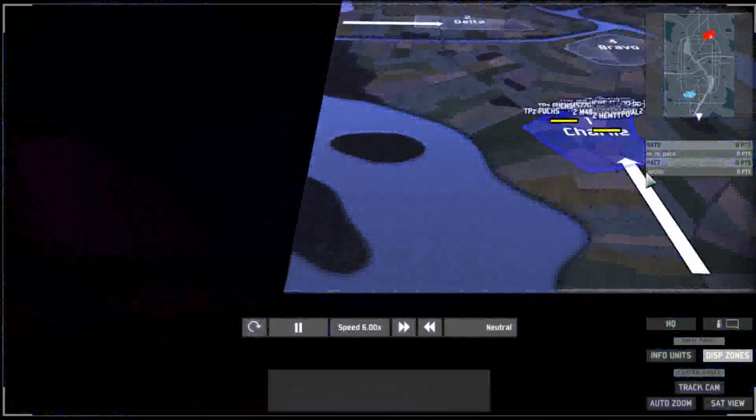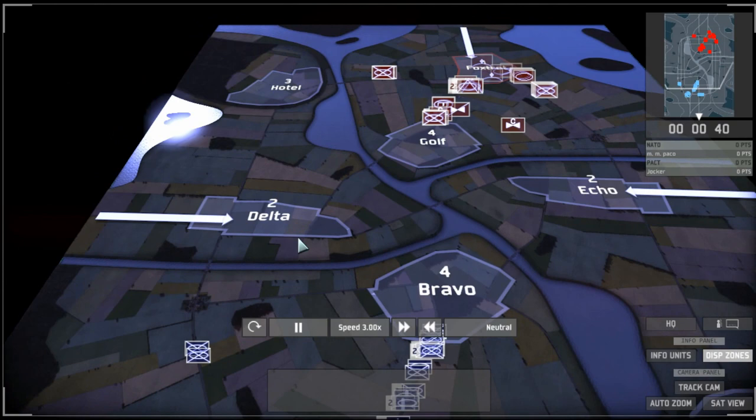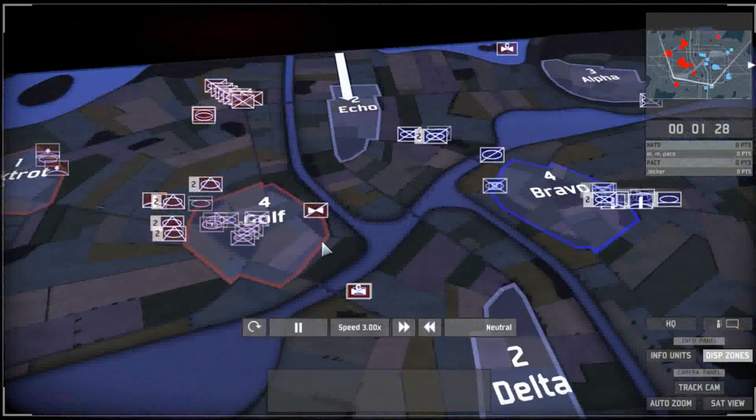Look at these reflective lakes — aren't they just beautiful? Very nice little map design. Another thing is these two locations here. If someone takes these it allows them — well, Jocker would take Echo and then Paco would take Delta — and that would allow them to springboard into this one and make this one unattainable. But both players look like they're both going for Bravo, or you know, they're both going for this location here.